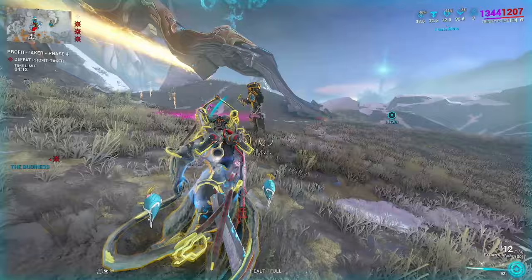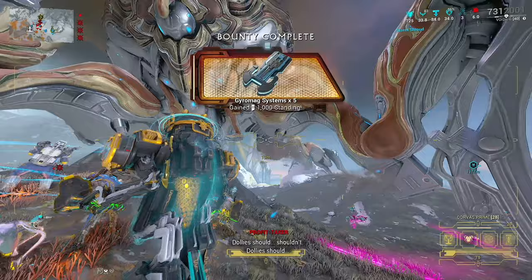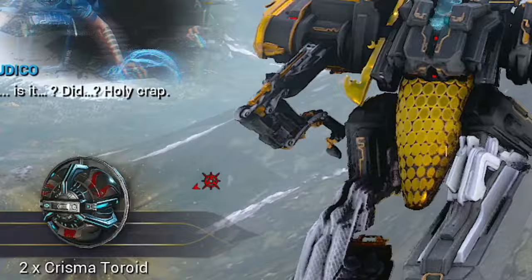The main change for the third phase is that there is a timer, but this realistically shouldn't matter too much unless you're running really low level gear. Once you've dealt with the third phase, she's going to go down and then we can go ahead and collect the loot. Make sure you grab the Toroid. It's good to see the resource booster does in fact work, which means we can halve the amount of runs we need to do to max out the Vox Solaris syndicate.